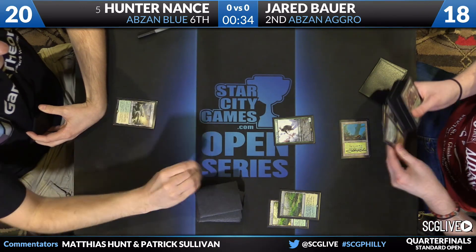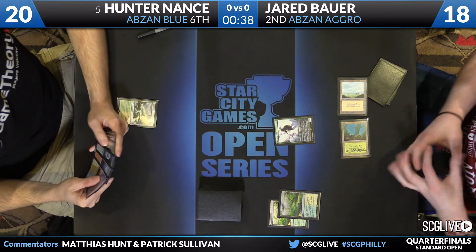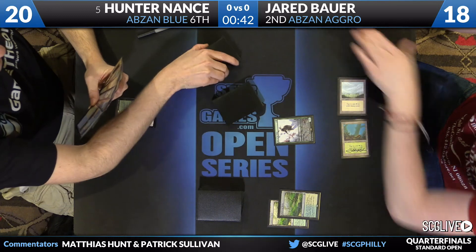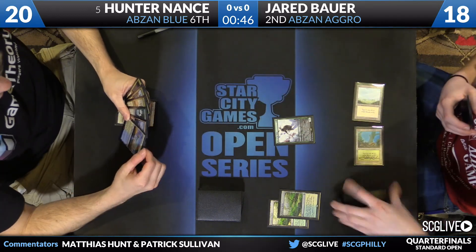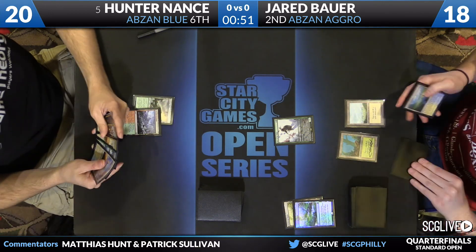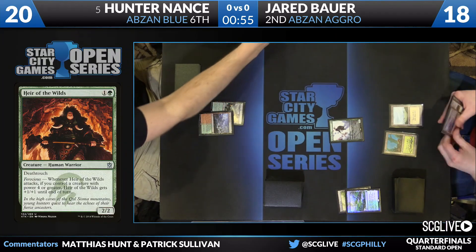Jared is on the play as the second seed, and will start with Heir of the Wilds. That's a four-of in Bauer's deck. There is an incentive to add more two-drops to the deck when you have Anafenza, because you want to get that draw of turn two creature, turn three Anafenza, now I'm growing that other creature.